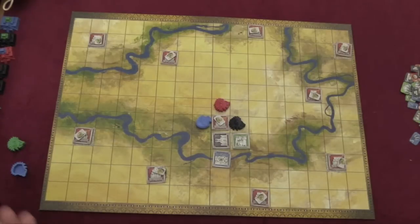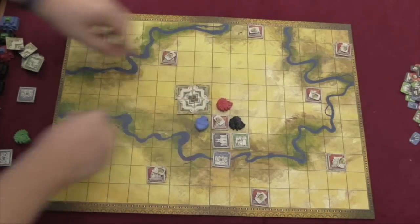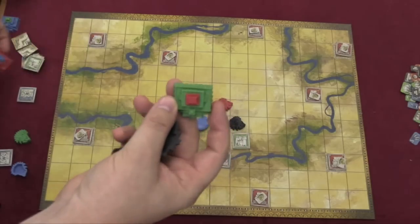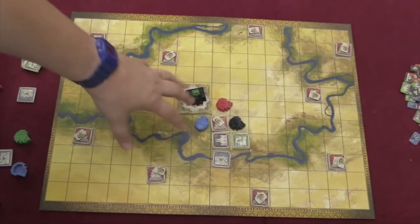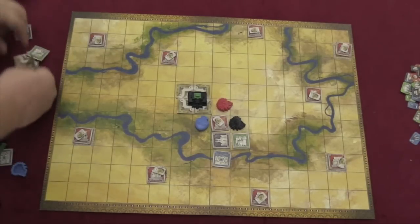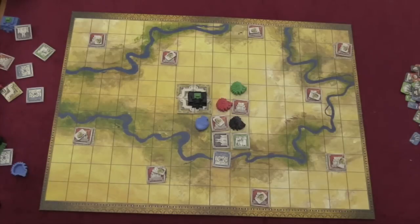If you build four of the same color tiles next to each other, you turn those four tiles over and can build a temple. Each temple is two colors. The way a temple works is at the end of your turn, if you have a leader in a kingdom that has a temple of that color, you'll get one point automatically. Temples give you points every turn, which makes them very powerful and useful.